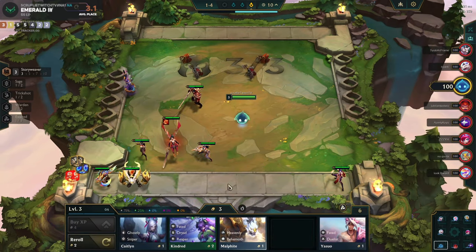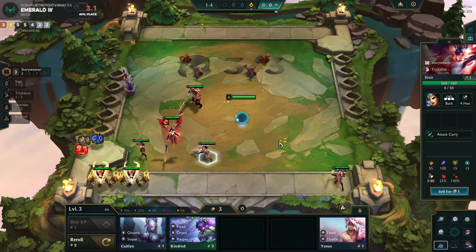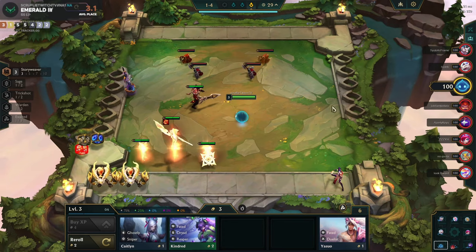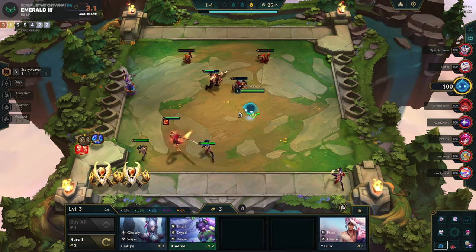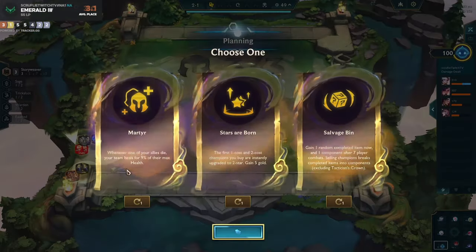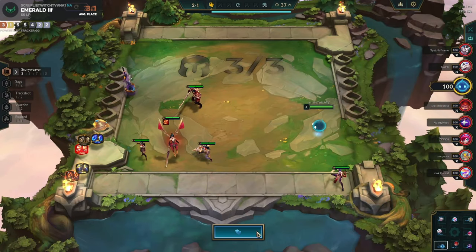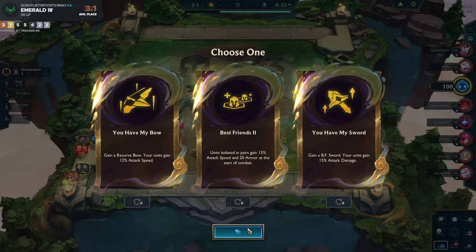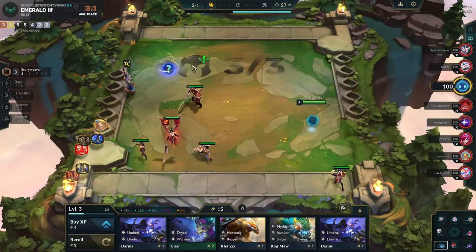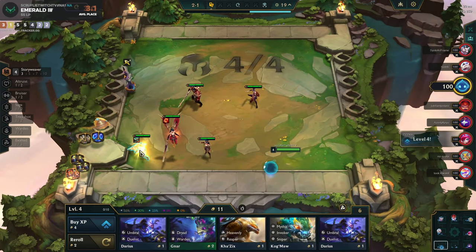I'm probably pushing for challenger pretty soon. One thing I'd recommend in early game is always choosing econ-generating items and augments around 2-1, that way you can get your snowball going and get off those early levels that kind of suck. In this instance you see me take the Collector, and I do this because it's early and we've got a lot of fights to start collecting things.